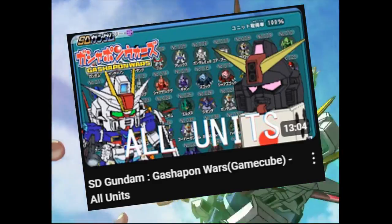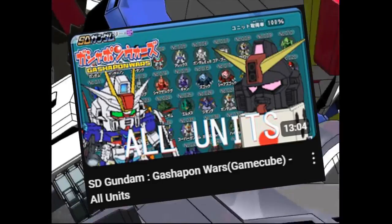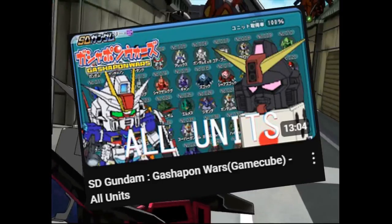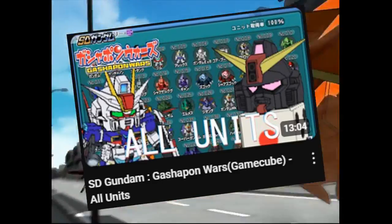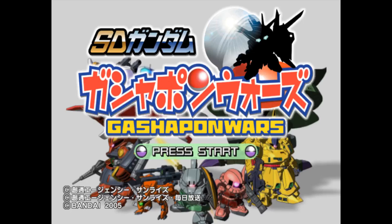Hi everyone, ShirtLad here. In my SD Gundam Gashapon Wars All Units video, I mentioned the fact that one of the ways you can get units is by inputting specific codes. During one of my weekend streams, Char Asnable Gaming wanted to know more about them, so I decided to expedite this addendum where I elaborate on them.